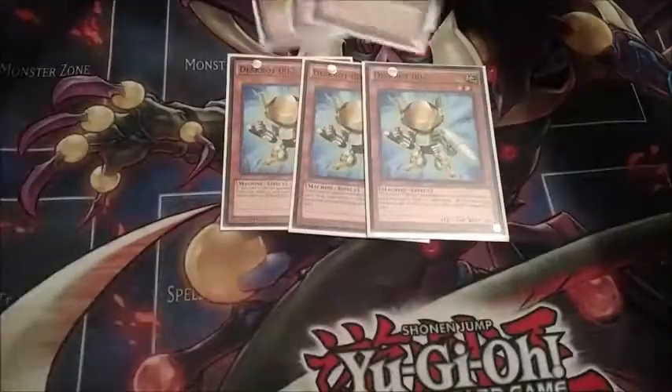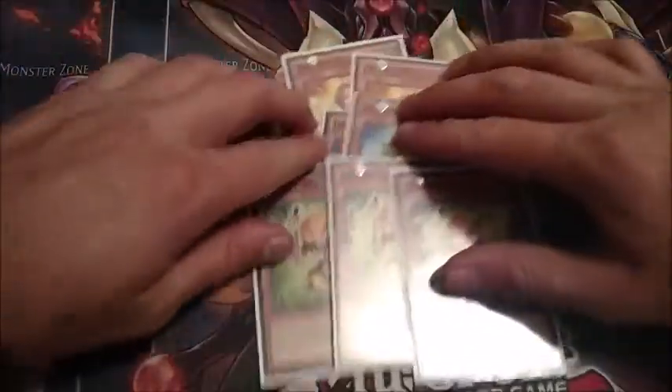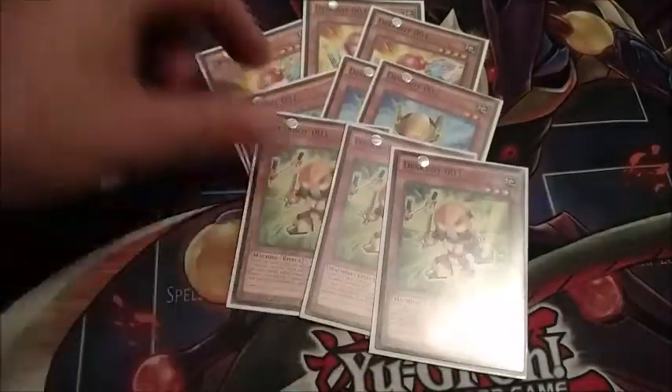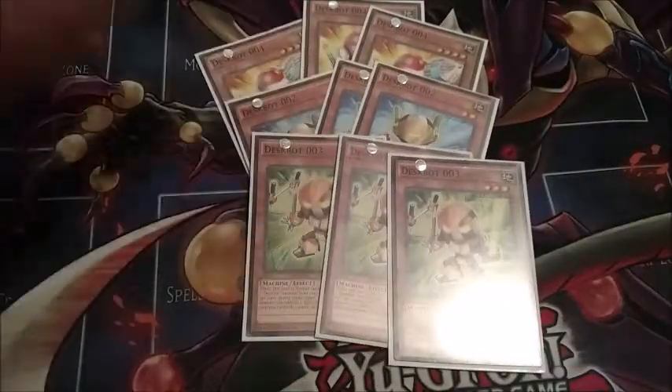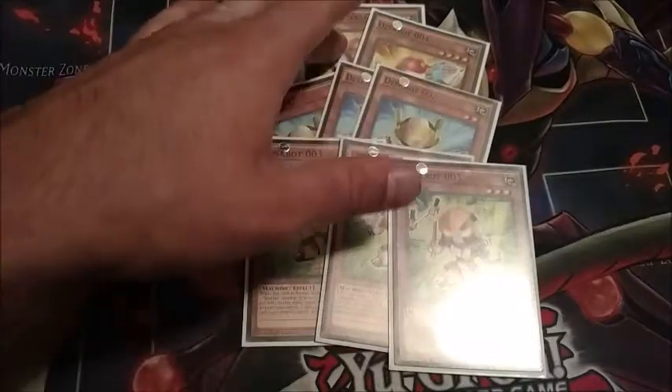Three copies of DeskBot two — this is the searcher of the deck. Three copies of DeskBot three, because this is, in my opinion, the best DeskBot monster. When this card is normal summoned, you can special summon one DeskBot monster from your deck.